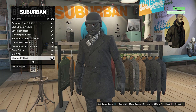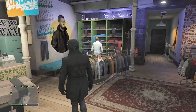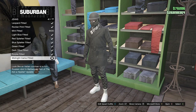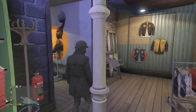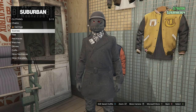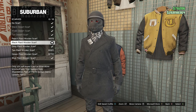Once you equip the charcoal t-shirt and the black overcoat, back up to tops and walk over to the pants section. Click on jeans, which will be on slot one, and equip the midnight camo fitted on slot 41. Now that you have the midnight camo fitted jeans, back out of the pants section, walk over to your accessories, and go to scarves, which will be on slot three.